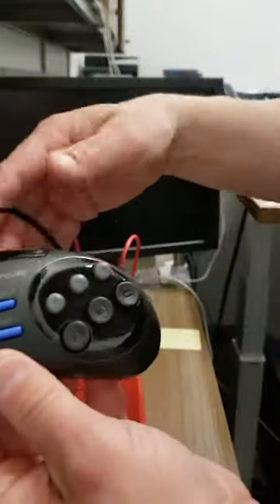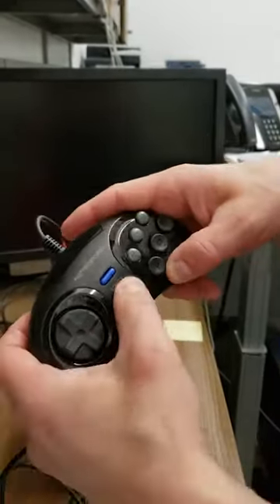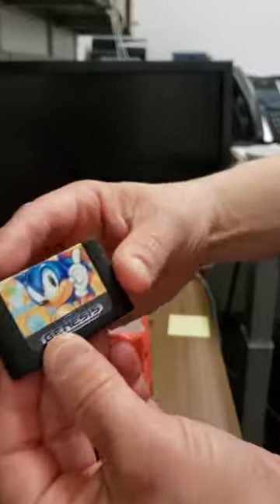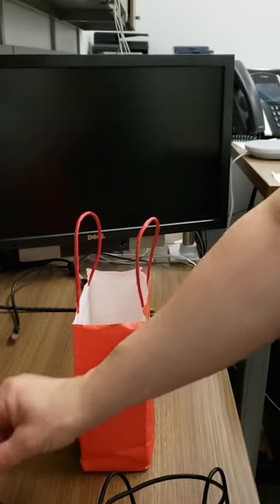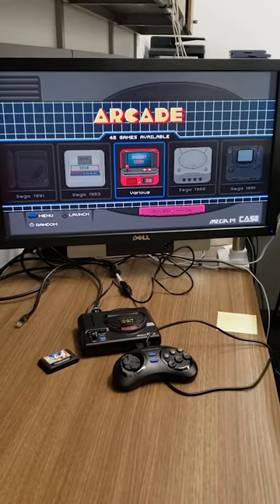You got your six-button controller with start, select, and the six buttons in the middle. This one comes with a little 3D-printed piece — it doesn't do anything, it's just a decorative hedgehog-looking cartridge. And here we are, all booted up.